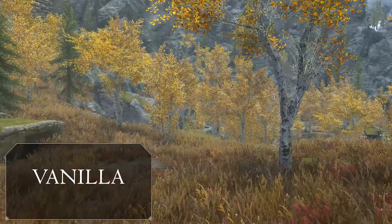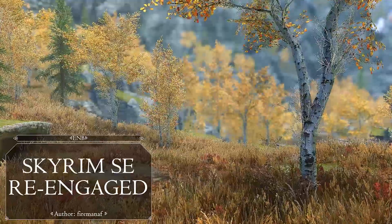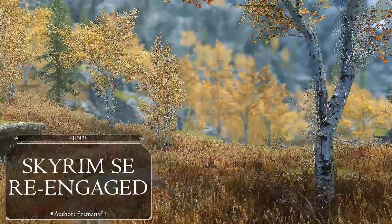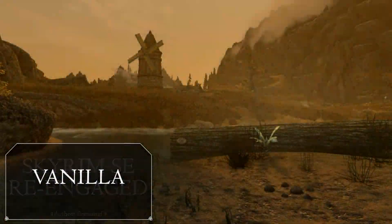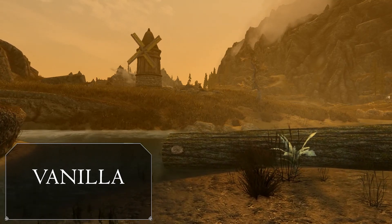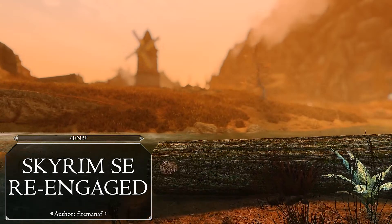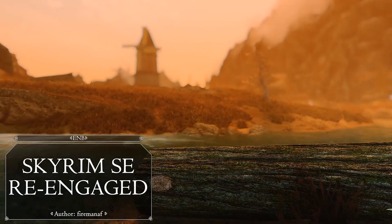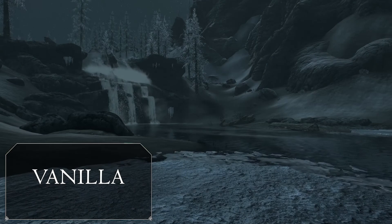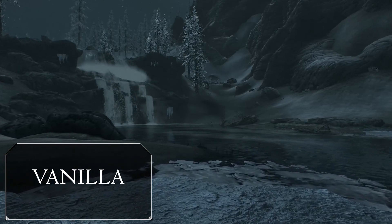I figured that I should do something kinda different for my first mod showcase in a long while, and this is the result of that choice. To start us off, I'd like to introduce the ENB I'll be using: Skyrim SE Reengaged. It's not super obvious just how much this ENB changes because it's mostly color balancing and sharpness. It's nothing too hefty, but wow does it bring a ton of vividness and life to the world around you when you turn it on after looking at the dull, faded world of Skyrim in the original graphics.